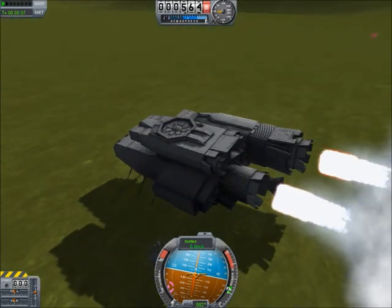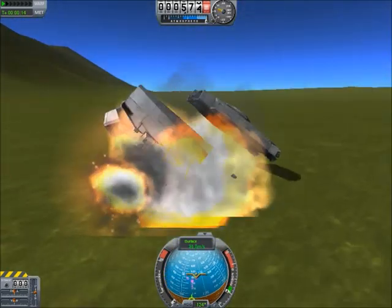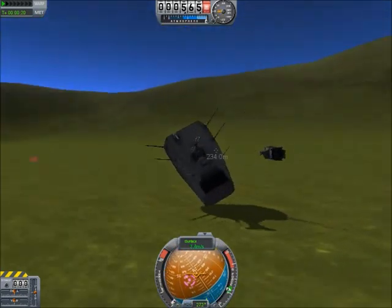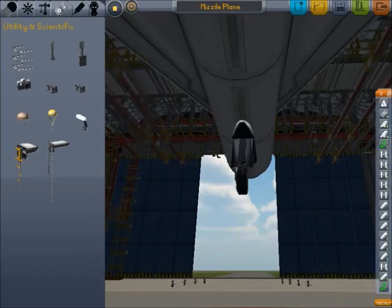Yay, we only broke off one engine and some RCS units. That one engine is kind of necessary to get off the ground again, so that is a small bit of a hassle. Come on, pull up — we're gonna go down. Still flying — oh wait, no, it's stuck in the ground somehow. Oh, there we go, now it's moving again.